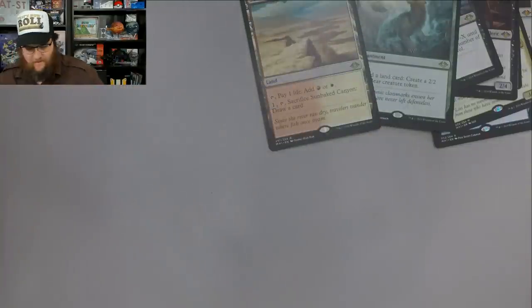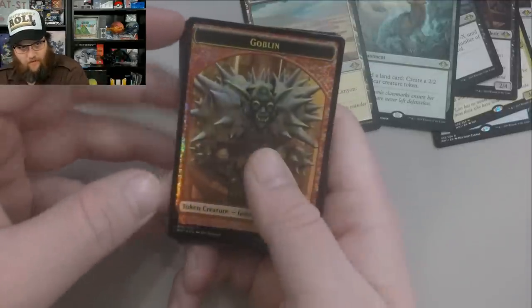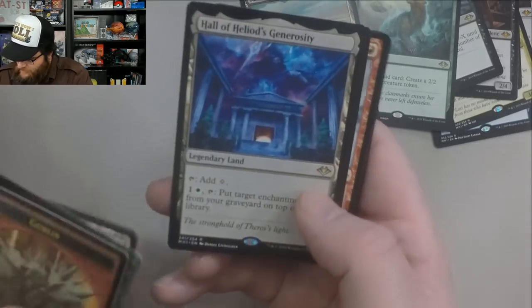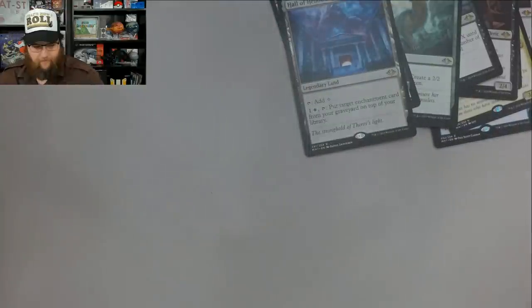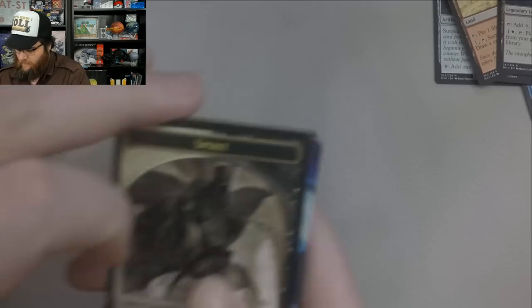Trying to speed it up for you. Sunbaked Canyon — nice pull. Vesper Lark, Talisman, Tranquil Thicket. This box has been pretty spicy. I need more light in here for when I do these unboxings again.